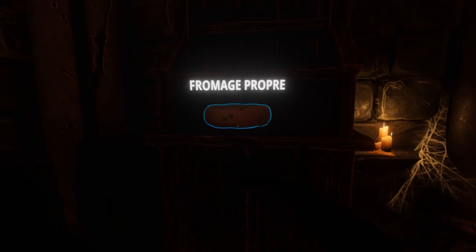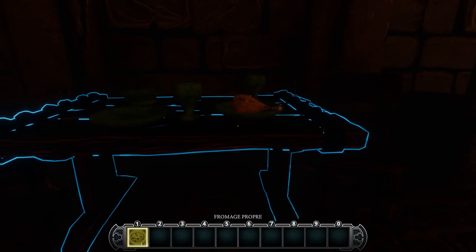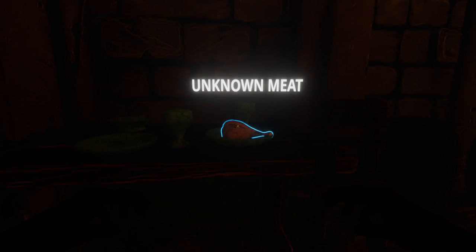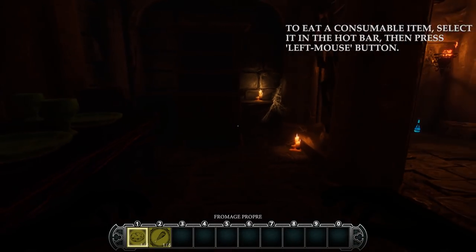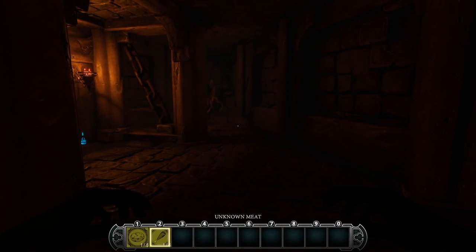I actually don't know what the controls are. Unknown meat — my favorite kind. I'll take that too. 'Selected in the heartbar, press the left mouse button.' I see, okay. We'll keep that in mind.